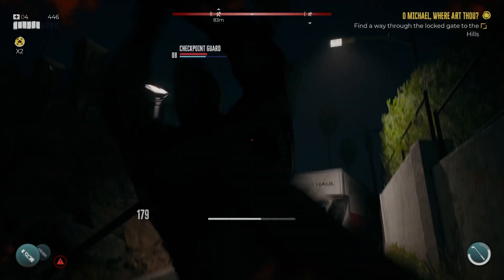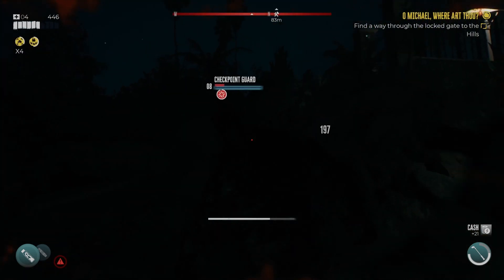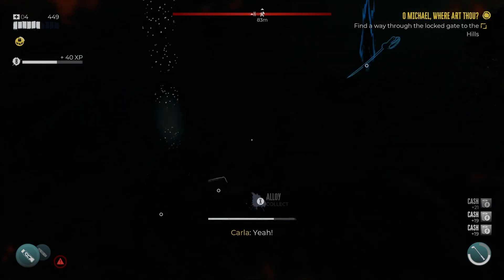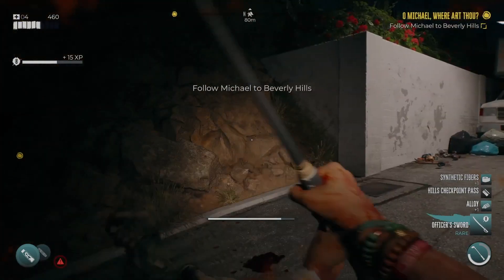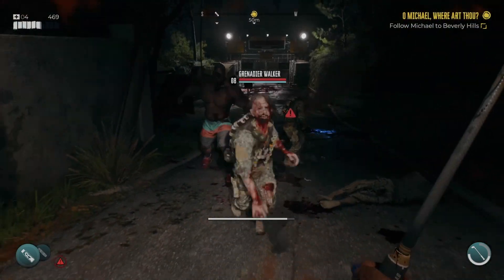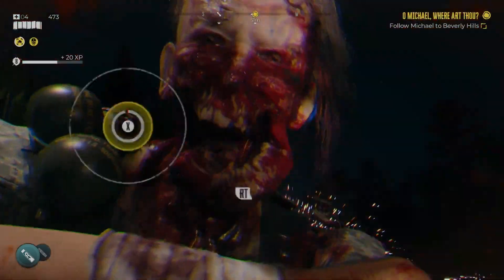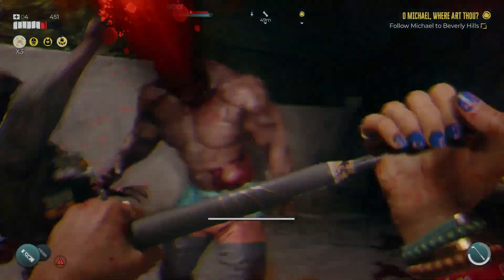Set in Los Angeles, Dead Island 2 features all the graphical improvements you'd expect to come to a gory, gruesome zombie-killing franchise over the course of more than a decade, while still keeping the same campy feel as the first game. It also makes the smart decision of avoiding too much depth in weaponry and parkour, as another zombie survival series — Dying Light, its sibling made by the initial developer of Dead Island, Techland — did.